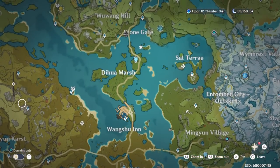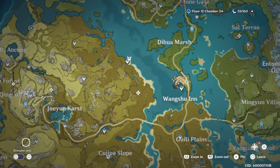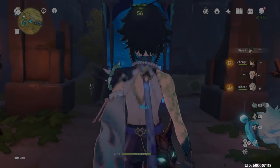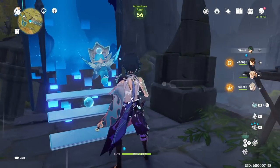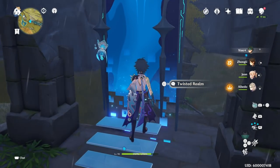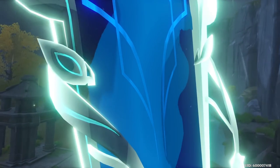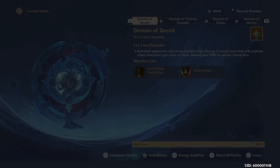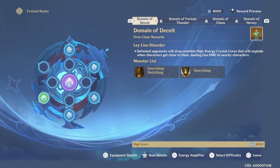I really like keeping the teleport scenes in to show off the PS5 optimization. Watch how fast this is — boom, right there. The loading scenes are even shorter now because they did an optimization update overnight, and it's wild. Anyway, let me get into the strat. I don't know if how I did it is going to help you guys, but as you can see, high score 8,000 — I perfect cleared it with no food buffs.